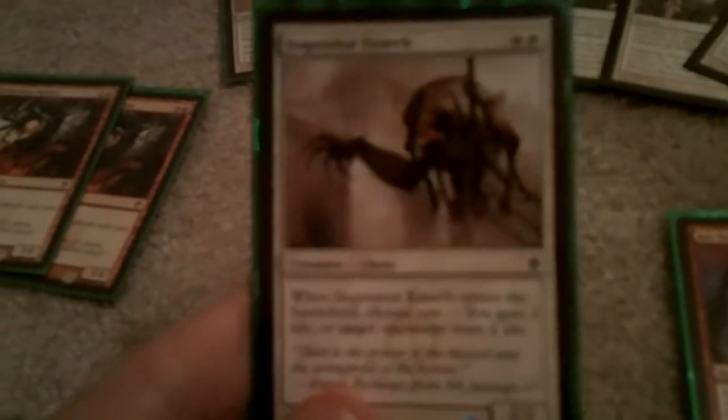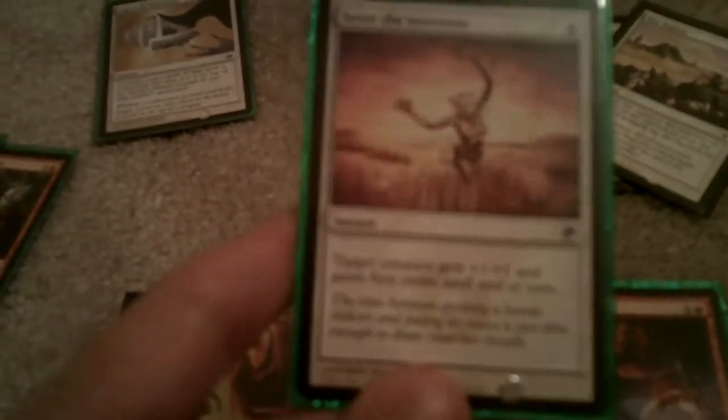One Inquisitor Exarch, just to make your opponent lose life or you gain life. Celestial Purge, if you're facing a black or red deck or something that has black or red in it. A Seize the Initiative, to buff up creatures and get them first strike — that way they won't die.